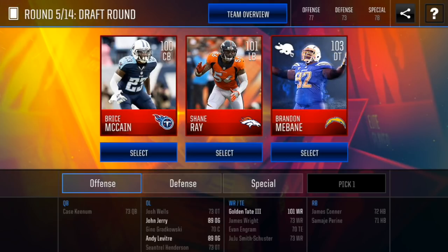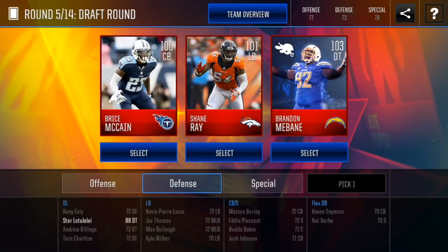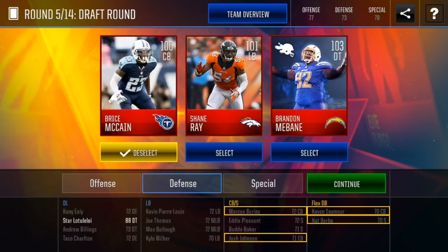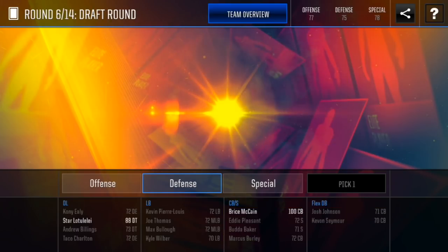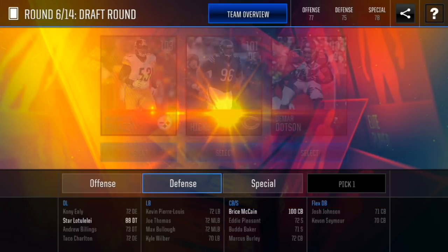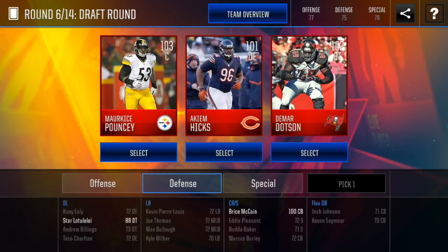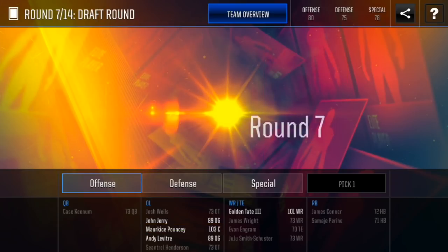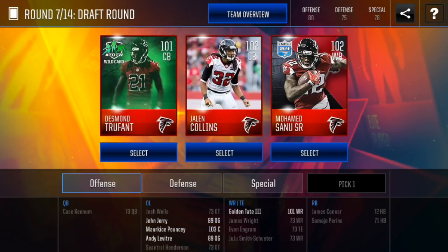Next round we're gonna have a cornerback 100, one-on-one Shane Ray, or color rush Brandon Mebane. I already have a defensive tackle, don't have a linebacker or cornerback. I'm gonna stick with the cornerback — I think if more people have wide receivers, cornerback is gonna be pretty important. I'm also gonna try to stack my offense as much as I can. I think we're gonna go with the center starting already here. We already got a decent o-line, it's not too bad.